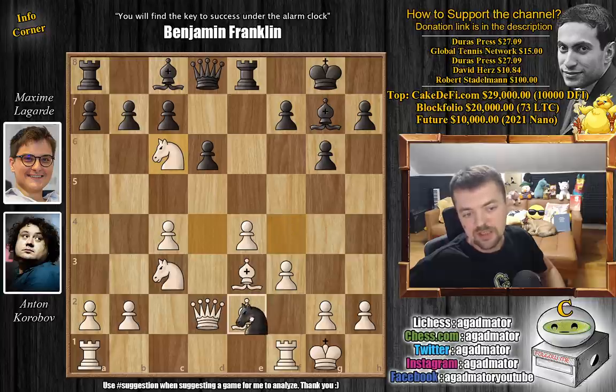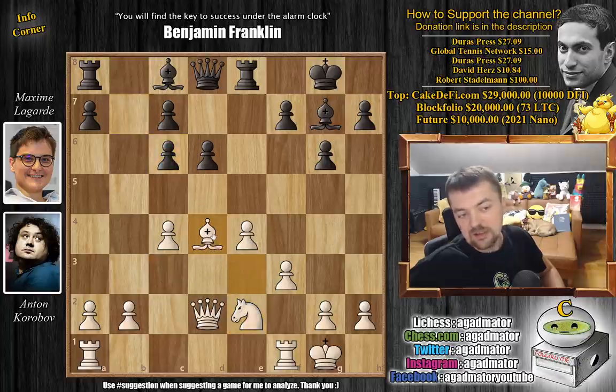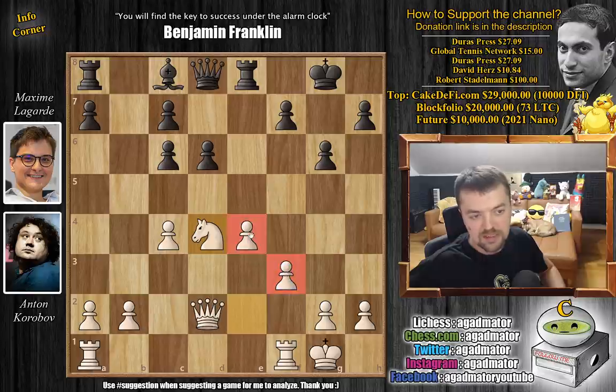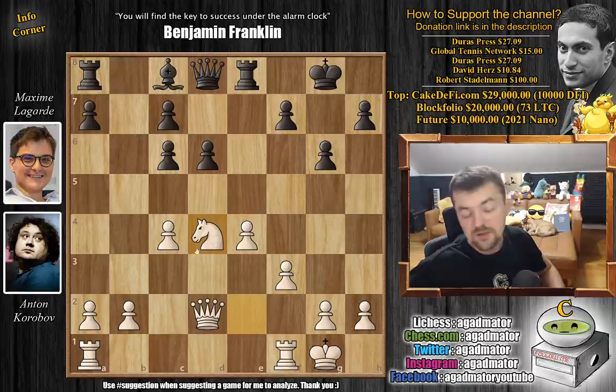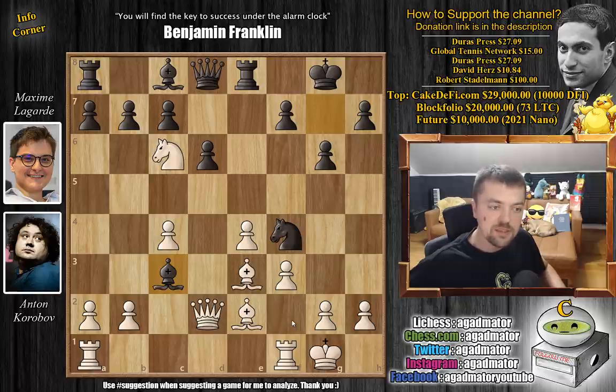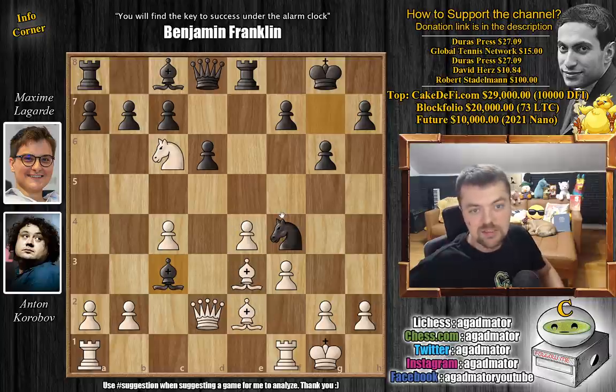Usually people just go knight captures on e2 with check, and after this is captured, we capture on c6. We can even trade the bishop — d4, captures, captures — and the game continues. White has a very enjoyable game: a nice central setup, the f3 pawn nicely guarding e4, and a nice grip on the central d5 square. But here, instead, after knight captures on c6, we don't have the usual knight captures on e2. We have bishop captures on c3 — a little bit of a different idea because you give up your dark square bishop very early on. That is the surprise. As of move 12 we have a completely new game.